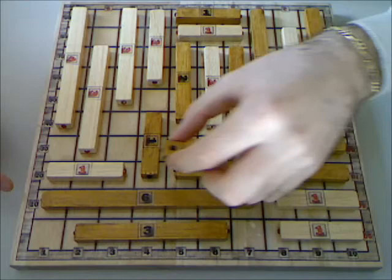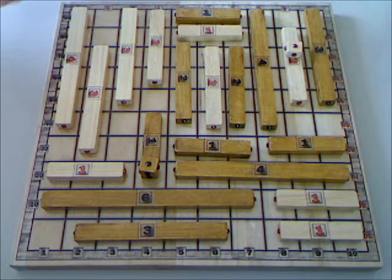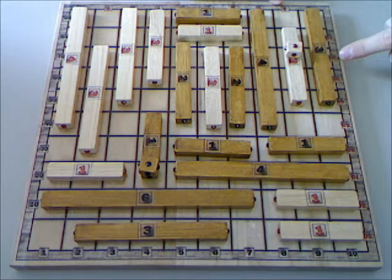If black wants to score 24 points, it's like here — 24. If the red player wants to score 22 points, the red counter goes here, 22 points.